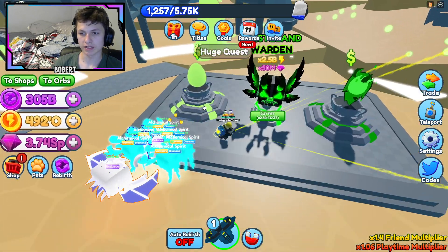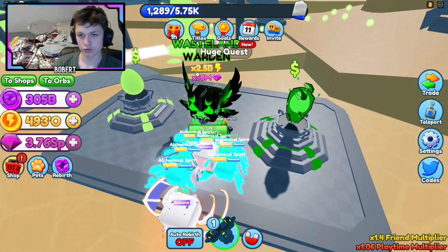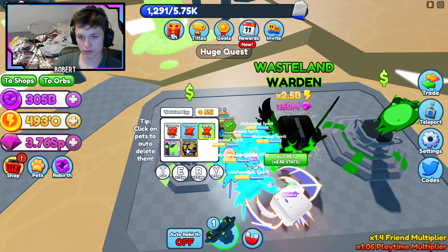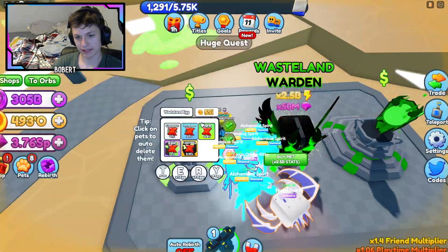Here is Toxic Wasteland! The new egg is right here, as you can see. You can also see the secrets and then the new exclusive. There's another egg right here too. I need all of these for my index, so let me go ahead and hatch them quick.